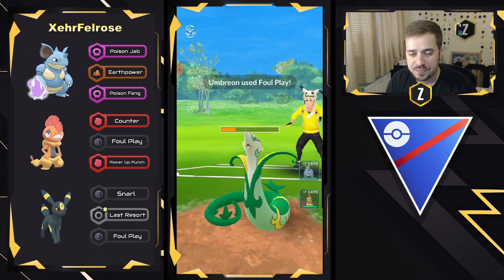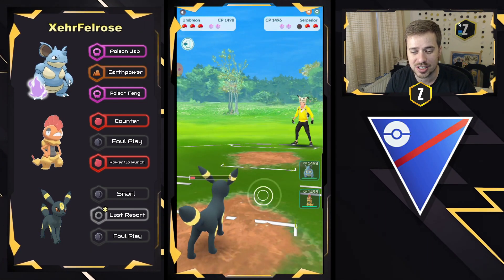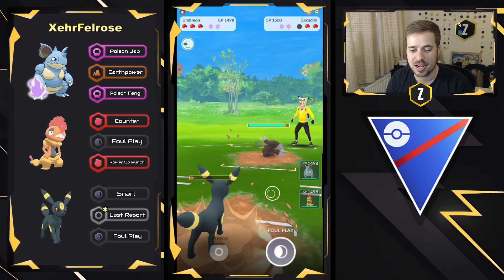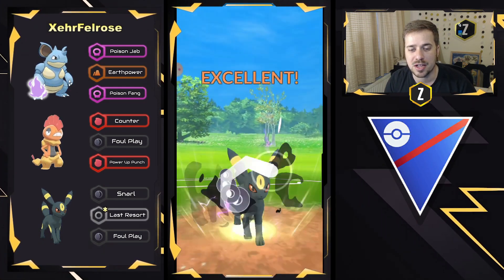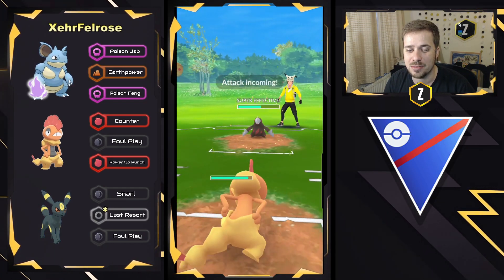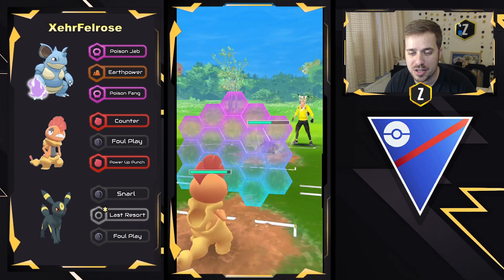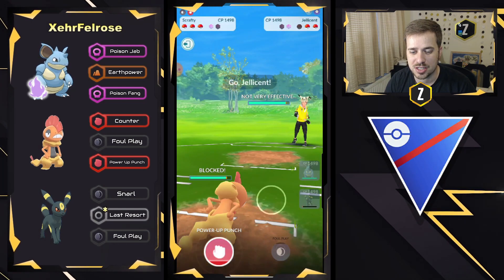Here comes the Foul Play — no shield right there. Able to completely flip the matchup, which means Jellicent is not going to be coming back in, and there's going to be an Excadrill in the back, which means Scrafty is going to absolutely destroy this back line, being able to do super effective damage to both Excadrill — and they get a shield right there — and Jellicent. They can come in and farm down. They can easily shield right here. Drill Run's going to be doing quite a bit of neutral damage, and we may see the Jellicent swap in.